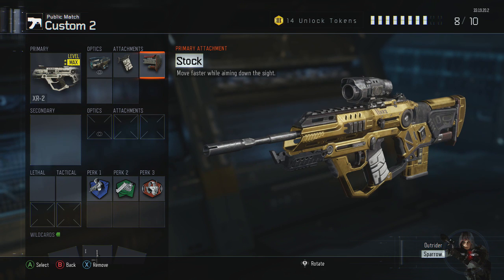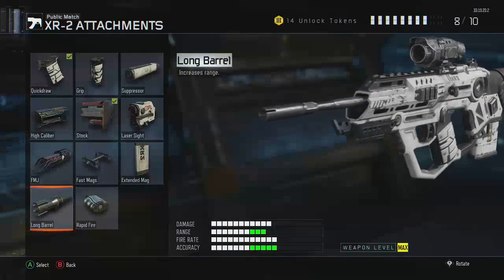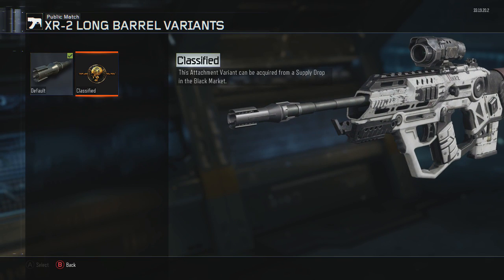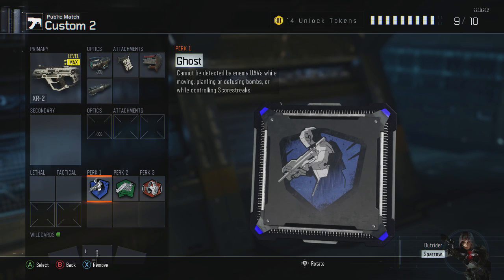Last but most certainly not least — long barrel, giving even more range to this gun. Look at the stats right now, they are almost equal. You're basically leveling out the gun's stats when you put long barrel on. I can't wait to see the full breakdown, but those are my attachments.